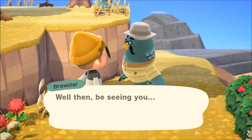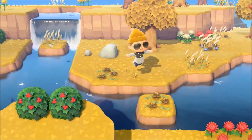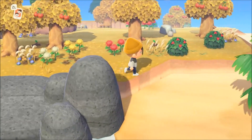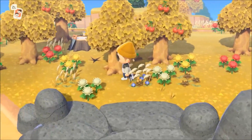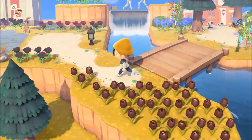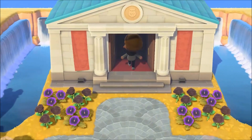You heard the man - we will give Blathers his best. What you want to do now is head back to your island and go talk to Blathers, and that will kick off the next part of this sequence to get Brewster onto your island. Now that you're back, head to the museum and talk to Blathers again and let him know what Brewster told you.